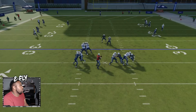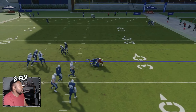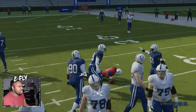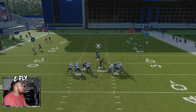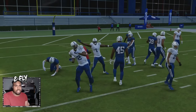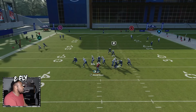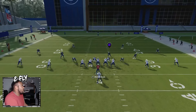When you climb the pocket, as soon as pressure pops up, hold sprint instead of moving over sideways. When you hold sprint you can roll out to the other side and elevate. Hold R1 and you'll see it gain a few yards. It also teaches you to slide protect your line a certain way so you can have more time, then climb the pocket and get extra yardage. No matter what pass play you're in, it's really just about sitting here and realizing how your offensive line works and how disengages happen.